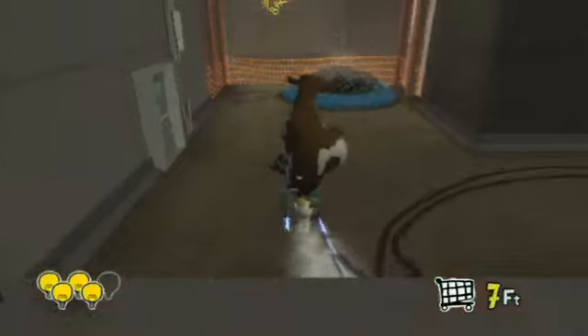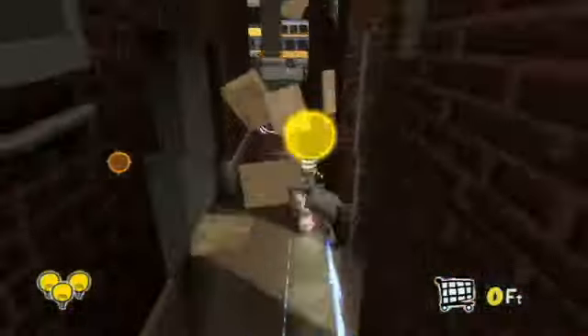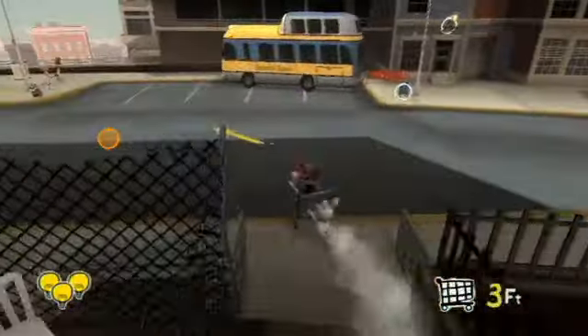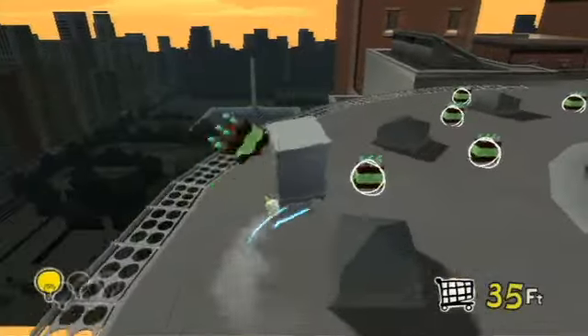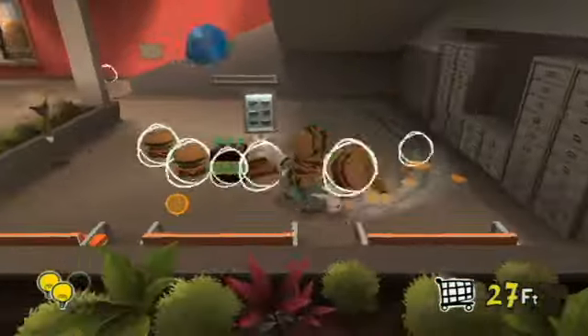Fast, frantic, and with nary a dull moment, Rabbids Go Home puts you in the driver's seat of a shopping cart, albeit one capable of burnout spins and speed bursts. The Nunchuck's analog stick makes for the perfect steering wheel, while waggling the remote induces a scream attack to floor your enemies.